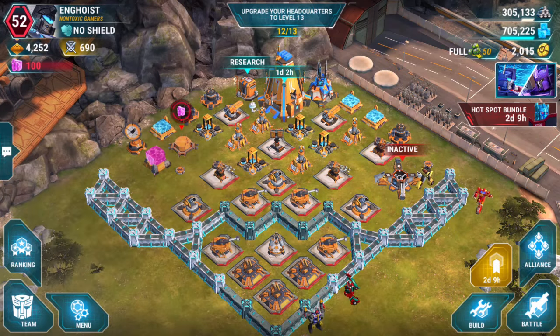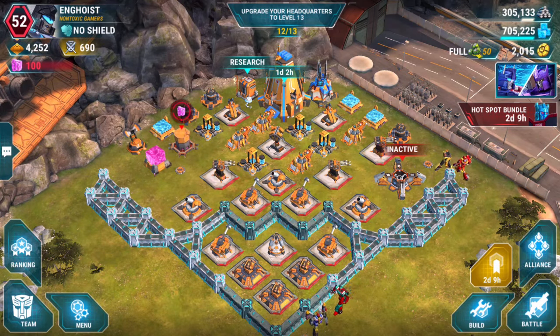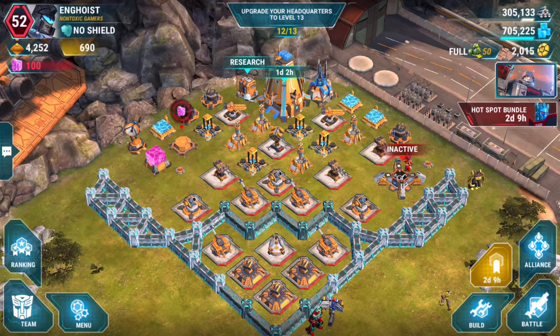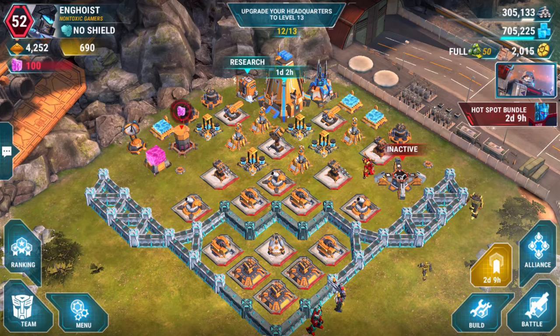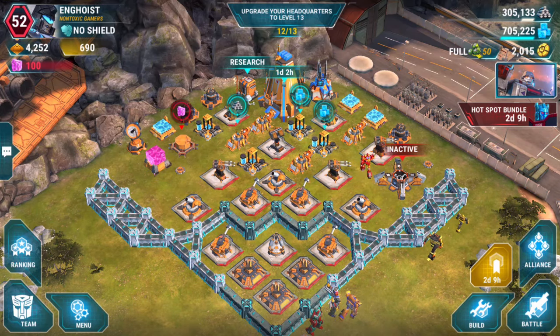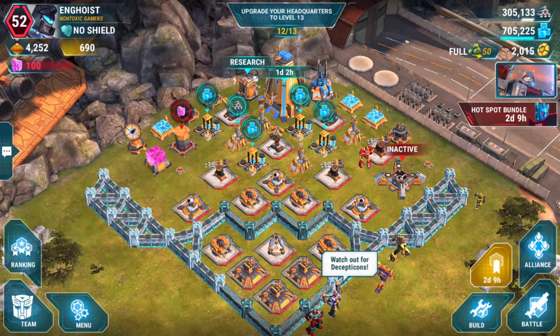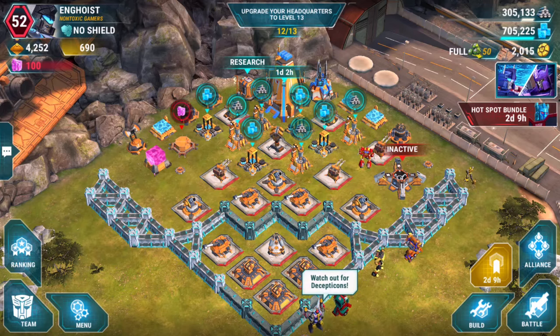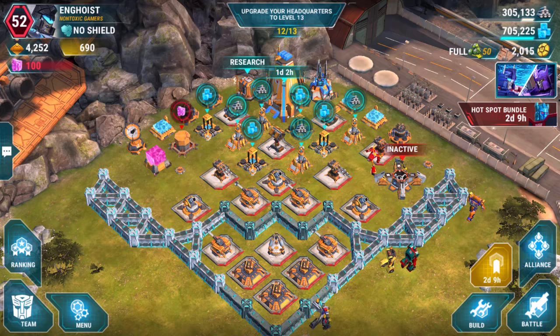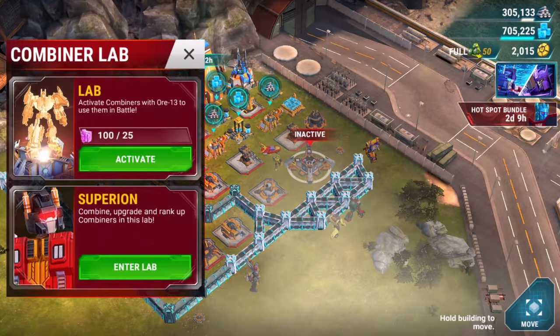Hi everyone, I'm Engineer Hoist and it's time for the Reinforcements event. I've managed a few battles but I'm going to finally level up my two-star Pipes that I got from the last event. I've been saving him for this weekend because I really wanted to show off how to get him leveled with Superion and how I like to use these combiners.